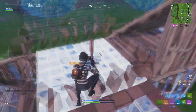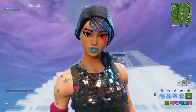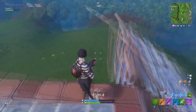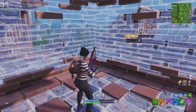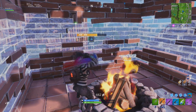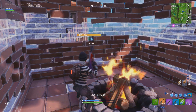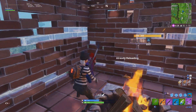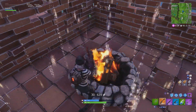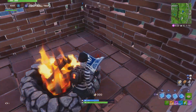Coming in at number 1 — and this should be pretty obvious — is the Sparkle Specialist. She's also from Season 2, around tier 60 or 50. She looks great, and because she's a female skin she gets used way more by sweaty players. I personally use her a lot, though I'm a sweaty player who's still pretty bad.